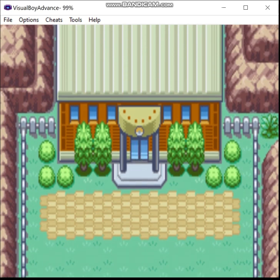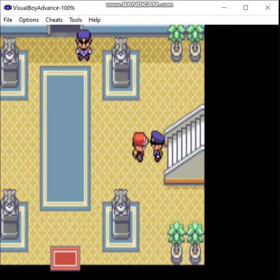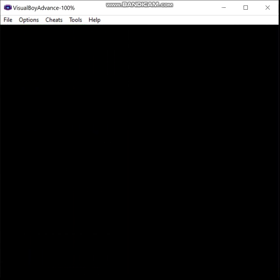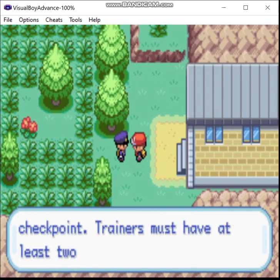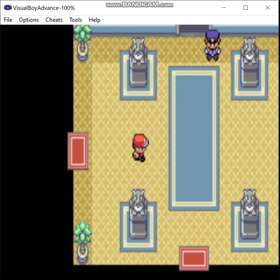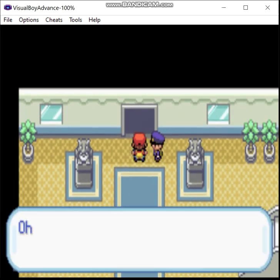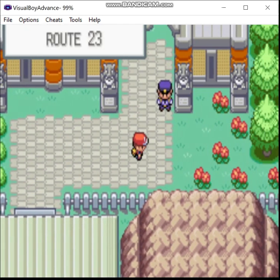So here we reach the gate. What's over here? This leads to Mount Silver. We're gonna have to rematch the Elite Four to get over here. Duly noted. Now, how's the route to Victory Road changed, if at all?